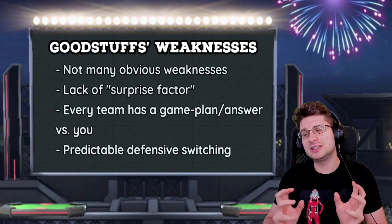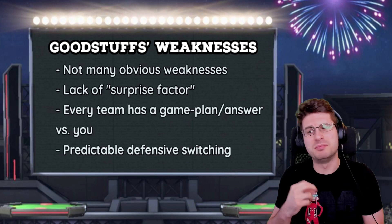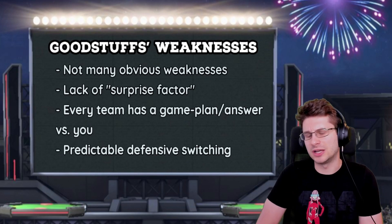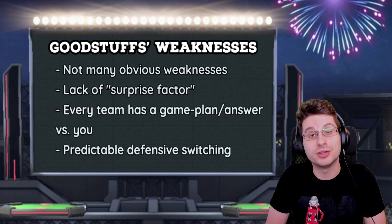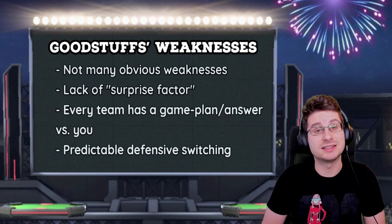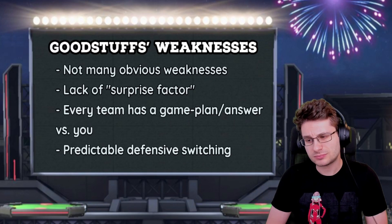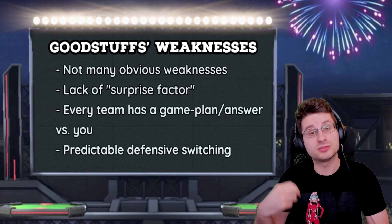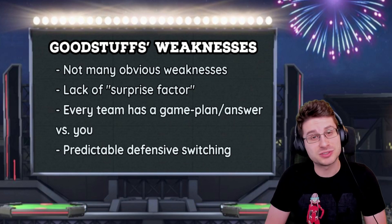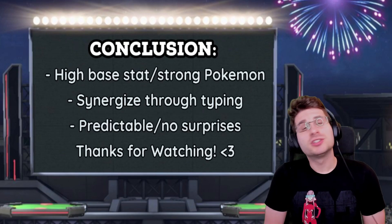Good Stuffs teams rely heavily on defensive synergies and switching to win games. Once you've gained good battle sense, certain switches and plays can actually be really predictable and you can hard-punch them. Say they've got Excadrill with Swords Dance up — you could totally KO him next turn, and chances are they're going to Protect or switch in Incineroar or Amoonguss. These plays are very telegraphed and you can really punish defensive play from Good Stuffs teams. Defensive play's biggest weakness is being read — defensive switching only works if your opponent isn't predicting you every turn. If your switch-ins are predicted and punished, you can lose games just like that.